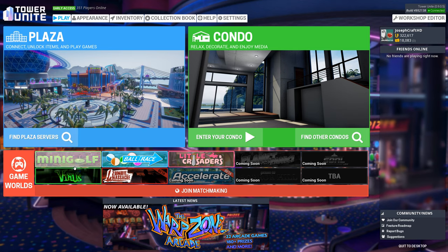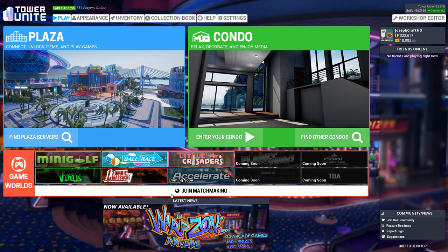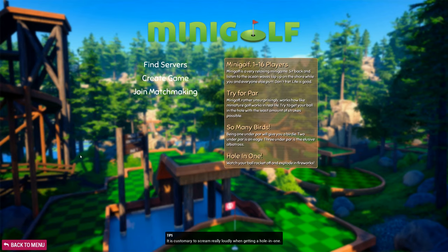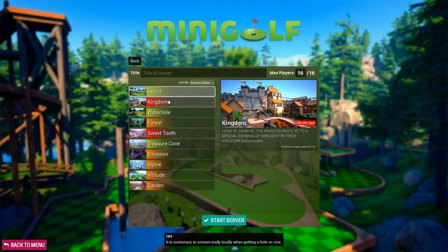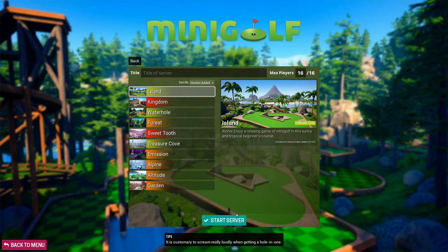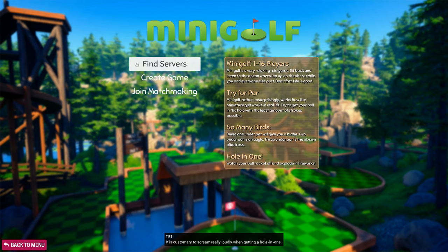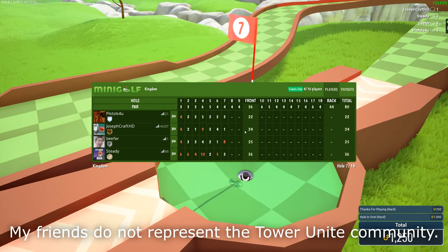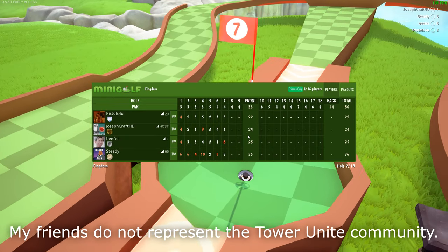There are dozens and I mean dozens of games in Tower Unite, which grant you the in-game currency, which is called Units. My personal favorite is minigolf, and in my opinion, it is the best minigolf experience that Steam has to offer at the moment, at least gameplay-wise. There are currently 10 courses to choose from, each varying in difficulty and theme, and allows you to have 16 players join you in some minigolf chaos. New item acquired: minigolf gold trophy!